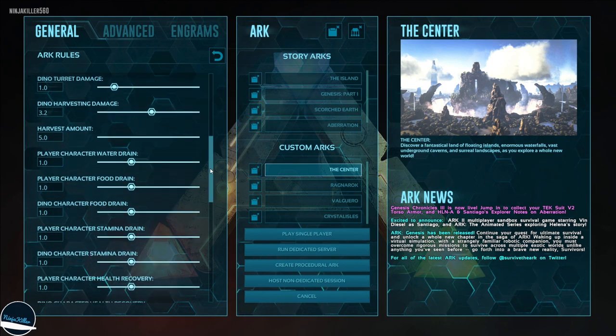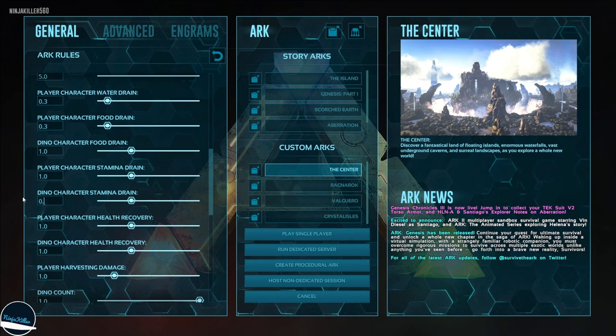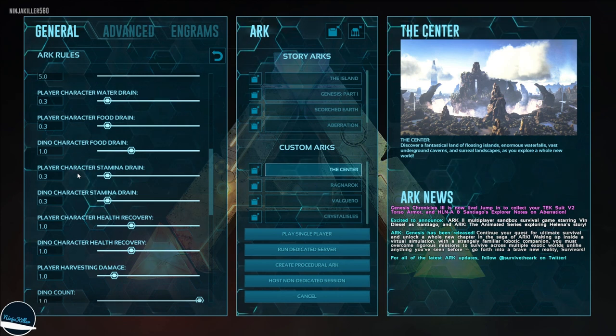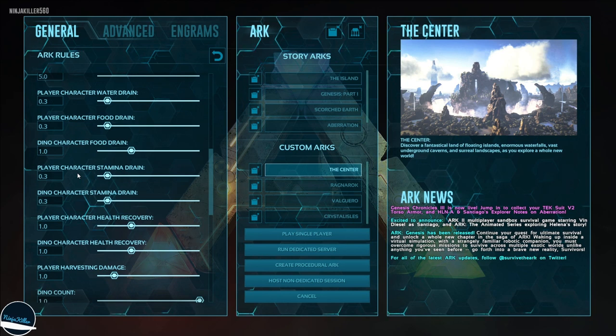Now going on to the drains: for player food, water, stamina drain, and dino stamina drain I like to set these to 0.3. That way I still have to deal with the drain but not too much — increasing it drains faster, decreasing it drains less. I still want it there since it's a survival game, just not overwhelming.